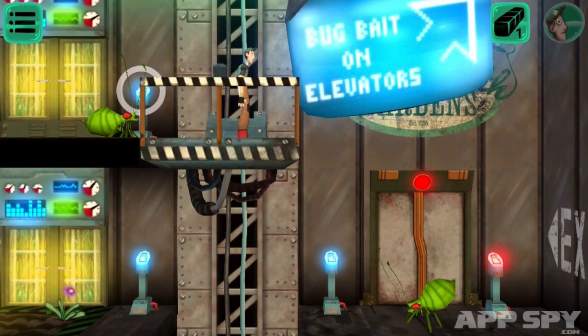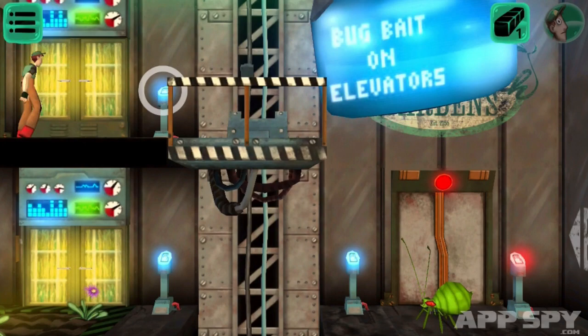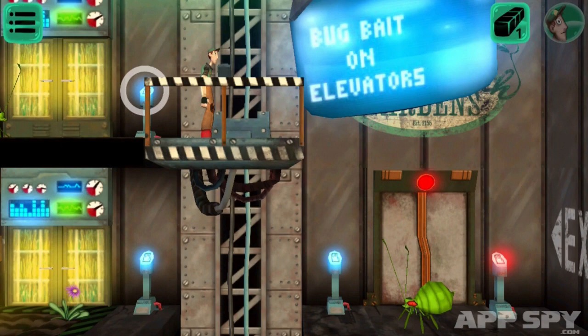So I'm controlling the guy by moving him in a direction. I swipe once and he'll walk. I swipe twice and he'll run, like this. I stop by pushing my thumb anywhere on the screen and he'll come to a grinding halt. I'm controlling the lift by just swiping down and swiping up like that.